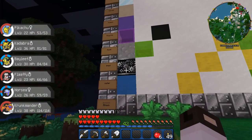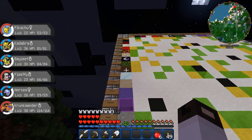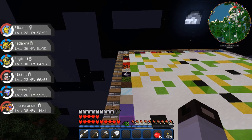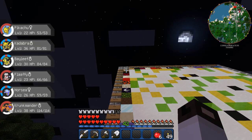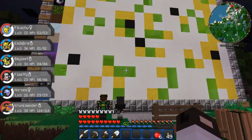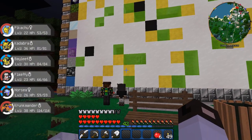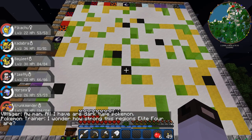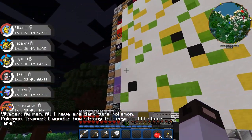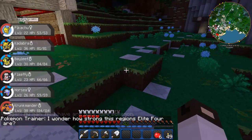So there's water, steel, rock, psychic, poison, normal, ice, ground, grass, ghost, flying, fire, fighting, electric, dragon, dark, and bug. Green is twice as effective, white is normal, yellow is half as effective, and black doesn't do anything. For example, normal doesn't do anything against ghost.